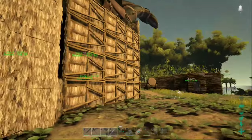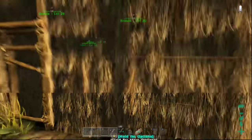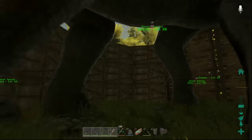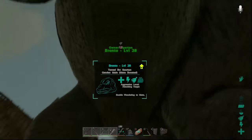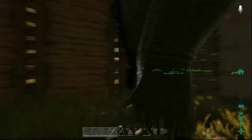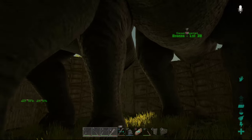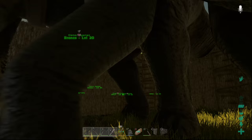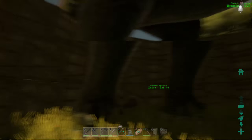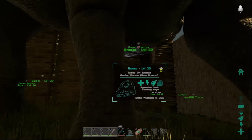First off, what you're gonna need to do is have them enclosed in something so that you can enable them to wander, because to get them to breed you need to have two of the dinosaur — opposite genders of course. I have a male right there and a female right here. Next, you need to enable wandering and they need to be close enough to each other while wandering to mate, and so this is what this pen is for.